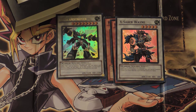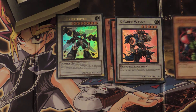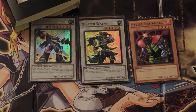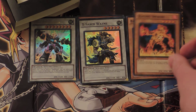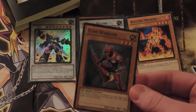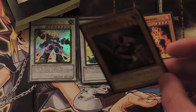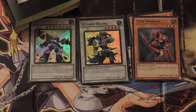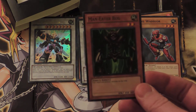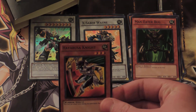Now for the rest of the deck. Battle Footballer. Blazing Impachi. Toon Warrior — I think this is one of the few Normal Monster tuners out there, which might work really well with Rescue Rabbit because it's a Normal Monster. Man Eater Bug — a nice old card. Hayabusa Knight.